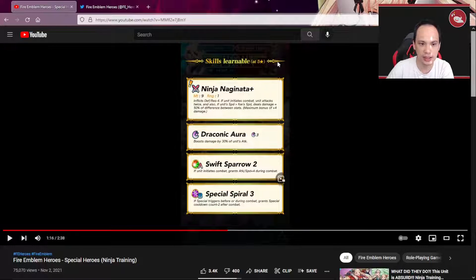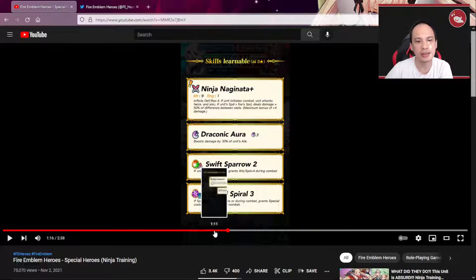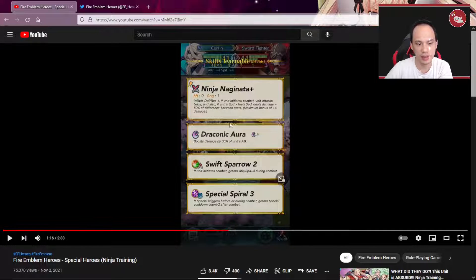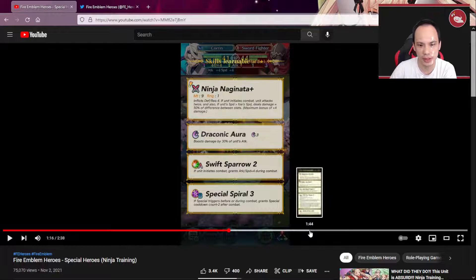The male Corrin does have an inheritable weapon. Unit attacks twice — Ninja Naginata. Same thing as Shinon: you do attack twice and you deal the difference in your speed stats. He is a blue lance, so that's going to be interesting because blue lance doesn't really have a competitive brave lance weapon. So we'll see if this one becomes competitive.